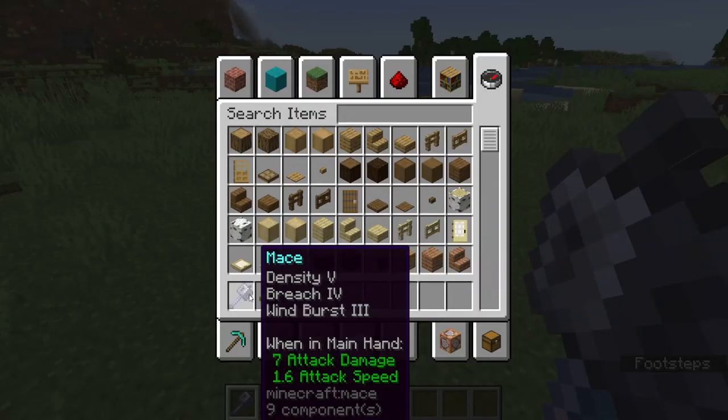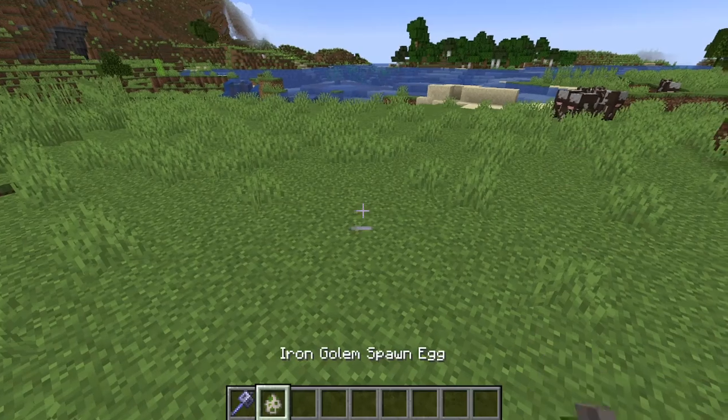The three new enchantments: density, which makes the fall damage multiplier even more extreme — it's been nerfed slightly, but honestly it's not enough; breach, which is armor penetration; and windburst, which can only be obtained from the ominous vaults themselves.